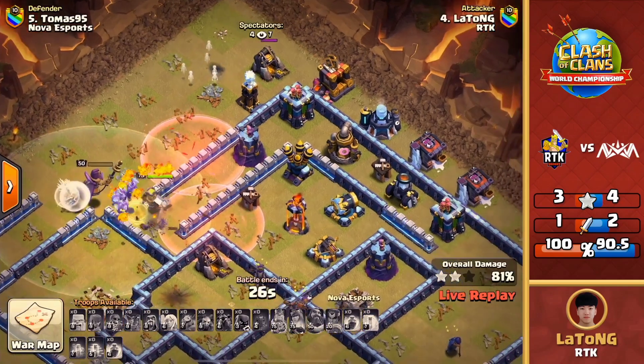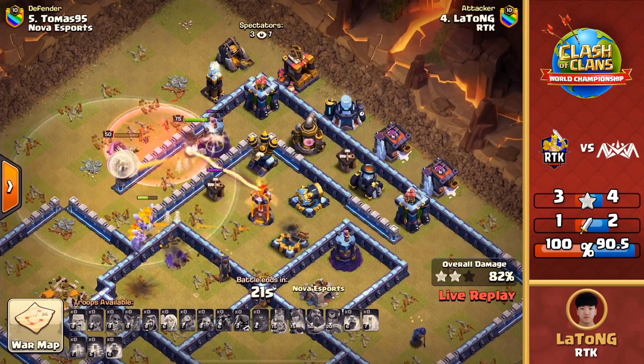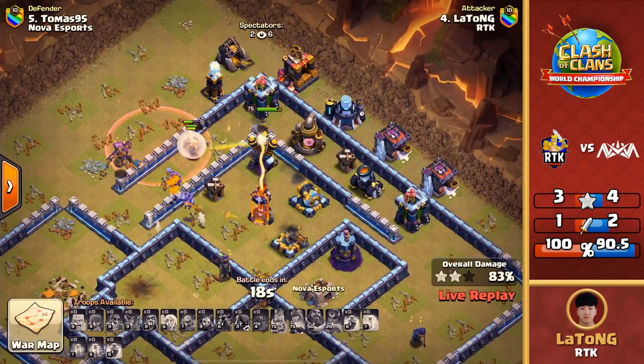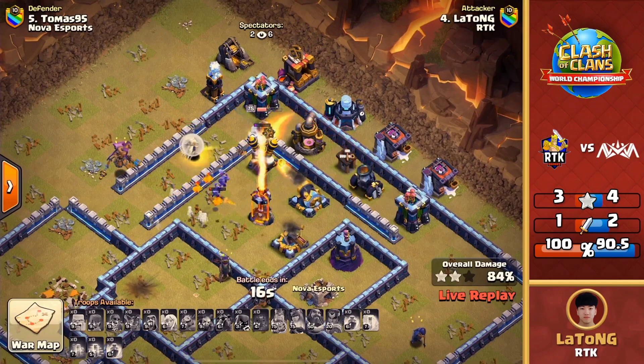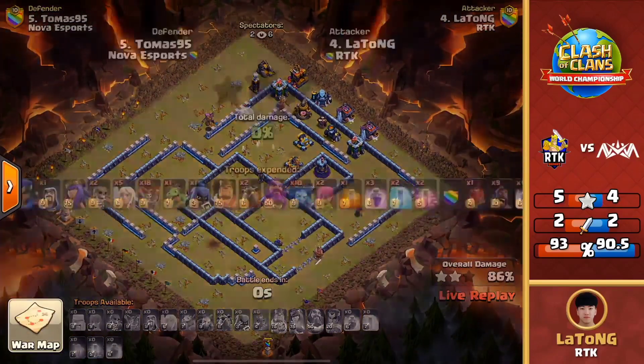The grand warden is literally one red air bomb from going down. The king is healed back up to full health so he's going to grab some more percentage, but he gets locked down finally by that single-target inferno. He's going to go down — it's going to be just at mid-80 percent, two stars: 86 percent. RTK is still in the advantage with stars and percentage. Latong from RTK brings home an 86 percent two-star, edging ahead. RTK still has an extra star, but Nova Esports are still hot on their heels with that high percentage difference.